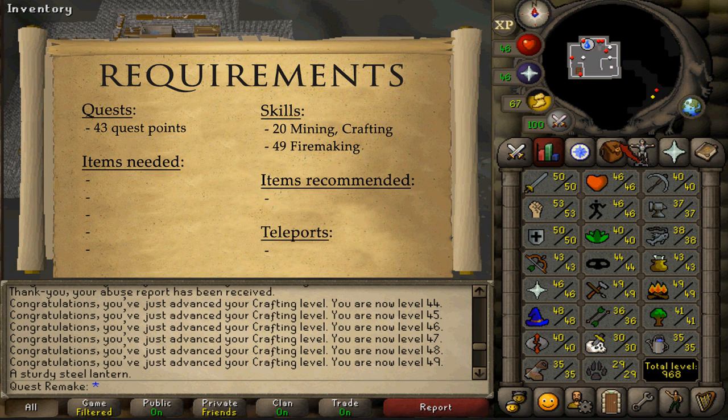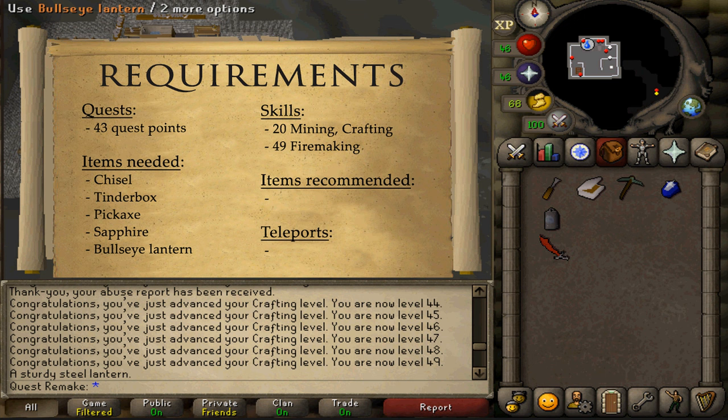You will need a chisel, a tinderbox, any kind of pickaxe that you can use, a cut sapphire, and a regular bullseye lantern.